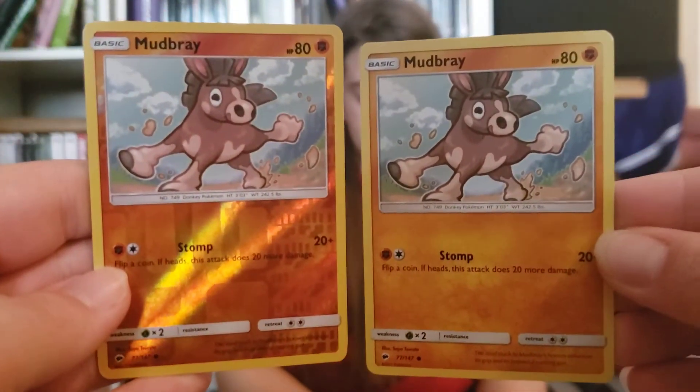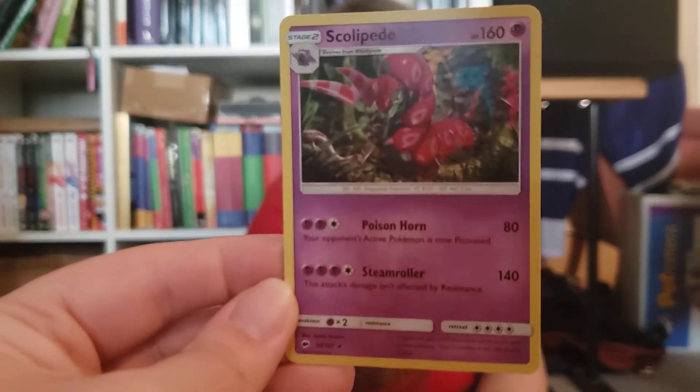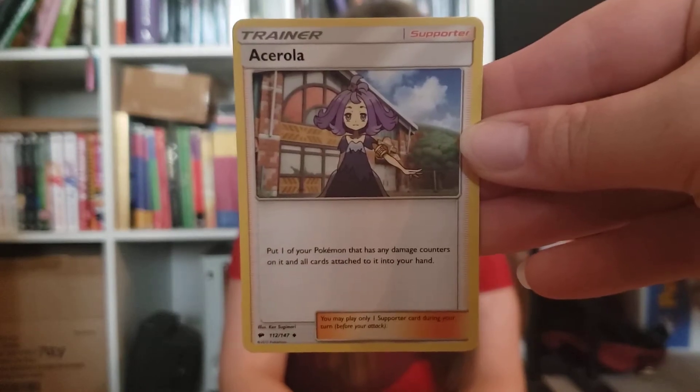It's weird that you've been getting matching sets of reversed holos and regular cards. Scolipede, Energy, Bodybuilding Dumbbells, Ysarola, and Desk Lops.